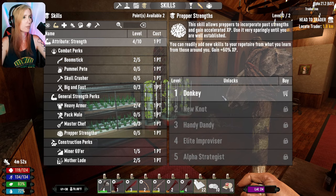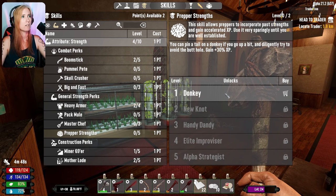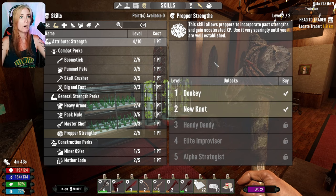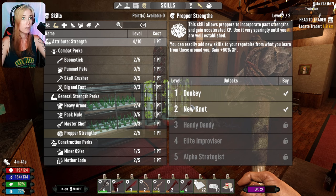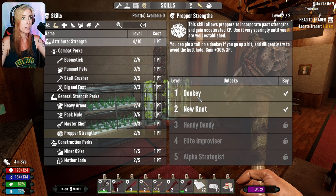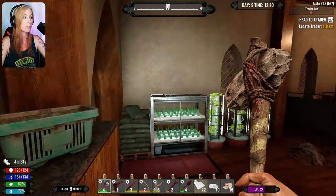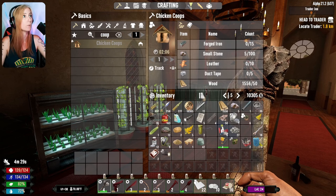Master chef. Prepper strengths? What is this? Gain 30% XP — yeah, we can go for that one too. We are going to try to diligently avoid the butthole. Definitely diligently trying to avoid the butthole seems like a very valid way of doing the stuff and the things.